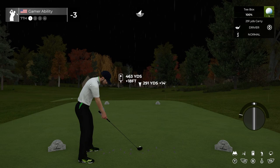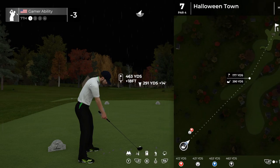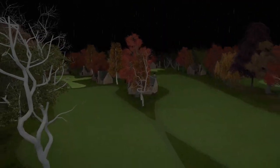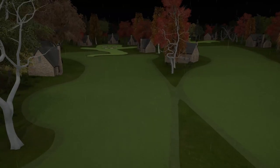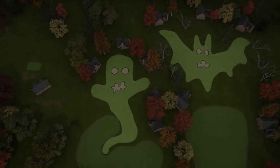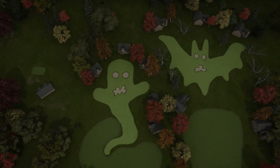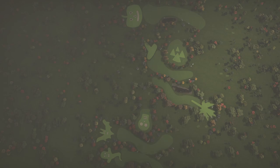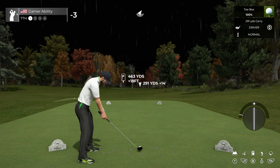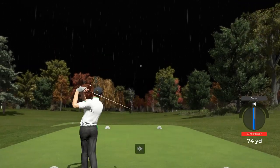Now we're moving into hole number seven — a 463 yard par 4 called The Ghost. You can start to see the ghost as we move into the flyover. There's a dead tree right in the middle — I've hit that tree before. This hole works well for a fast follow through aiming to the right, drawing the ball left. You can see the ghost design clearly, and I like seeing the bat right next to the ghost. Incredible job with this course — thank you so much Nathan for creating it. I couldn't imagine the time you spent.